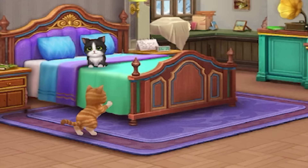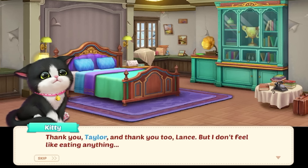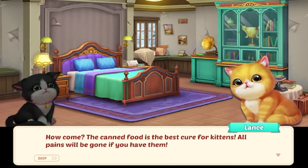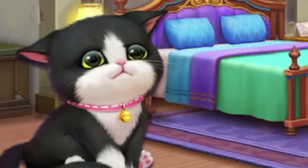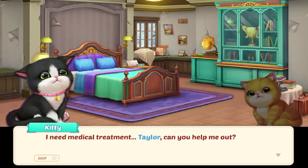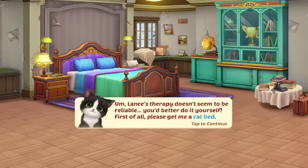She's going to eat — she's licking her paw. 'Thank you, Taylor. And thank you too, Lance.' But she doesn't feel like eating anything. 'The canned food is the best cure for kittens — all pains will be gone if you have them.' It doesn't make any sense. 'Lance, I'm not feeling well. I think I have a fever. I need medical treatment. Taylor, can you help me out?' Of course, Kitty. Lance's therapy doesn't seem to be reliable — you better do it yourself.